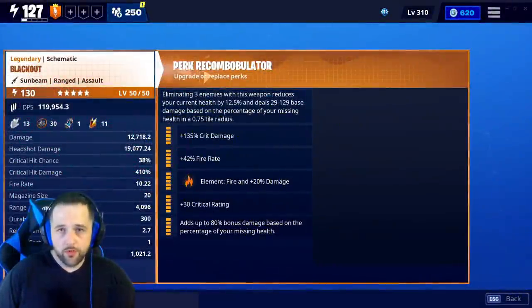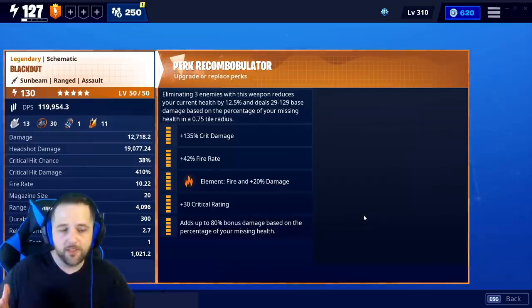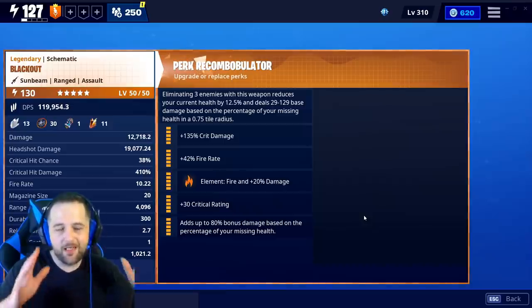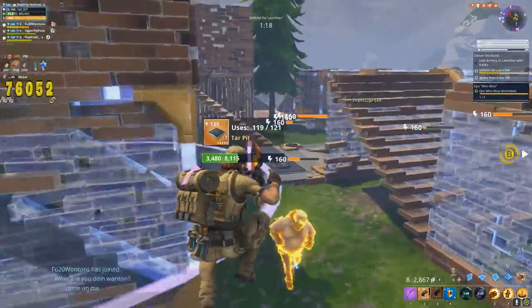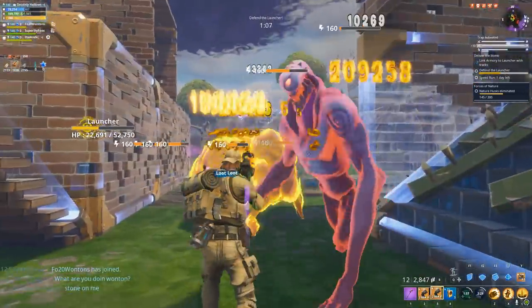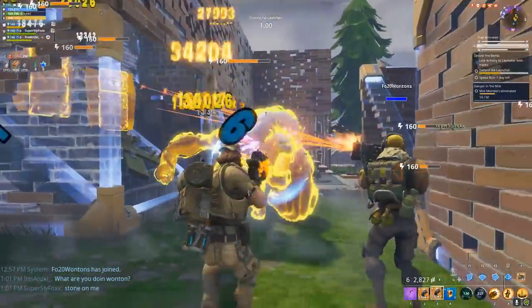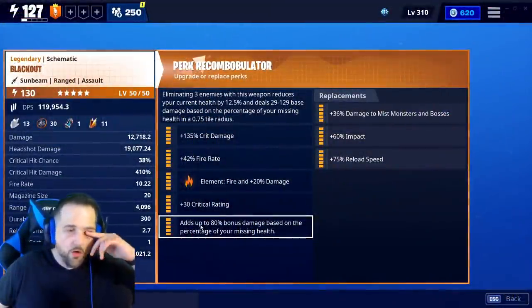The next thing I want to talk about are the rolls themselves. I mentioned it in the two previous videos and I finally did it — I changed it to fire and put a utility perk on top and took away one of the crit damage rolls. My thought process is that 80% damage at a faster fire rate should equate to more damage, at least over a long timeframe, than a double crit damage, one crit rating roll. It should. But no, not really.